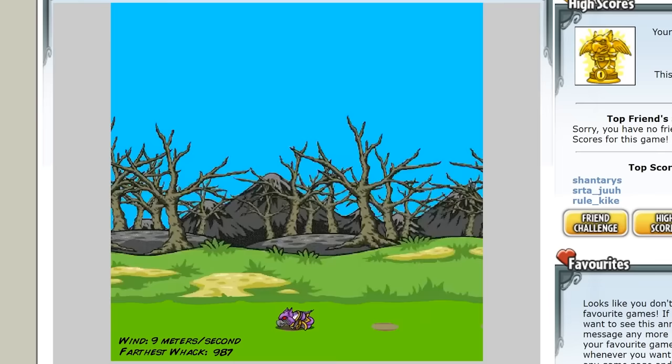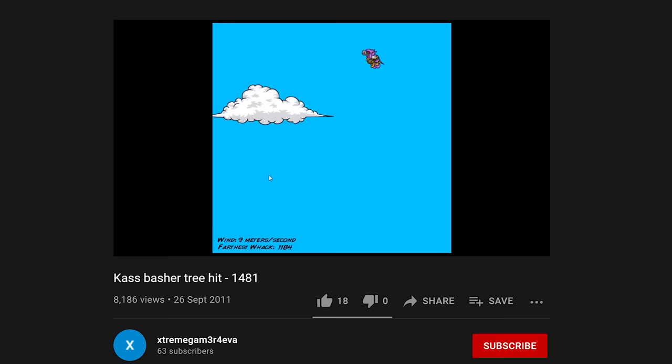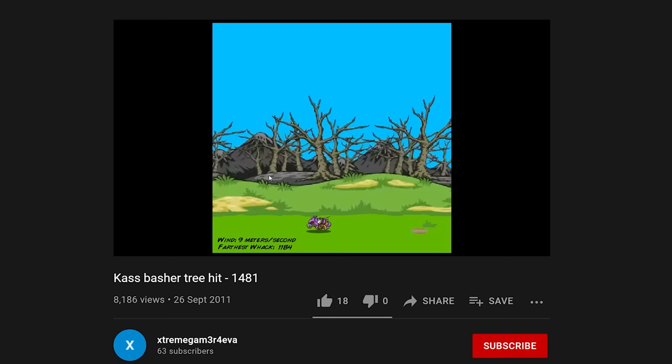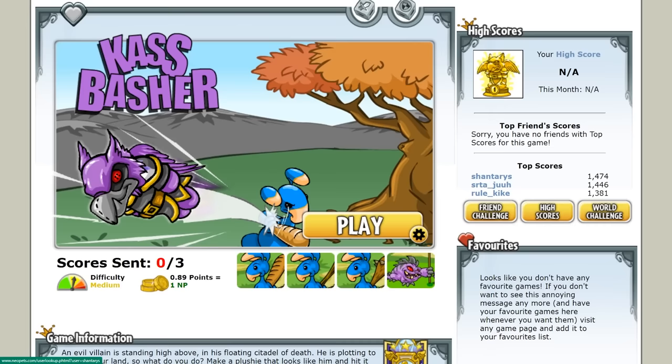Light work. Cass Basher is awesome, and there's even a rare Easter egg that occurs 1 in 10,000 times where you can play with the tree. I've not had the privilege of playing with the tree myself, nor do I intend to play this game that many times in the hopes it happens, but it's pretty funny to look at nonetheless. Cass Basher gets a 9 out of 10, and is the final game of this episode, and quite possibly of the series.